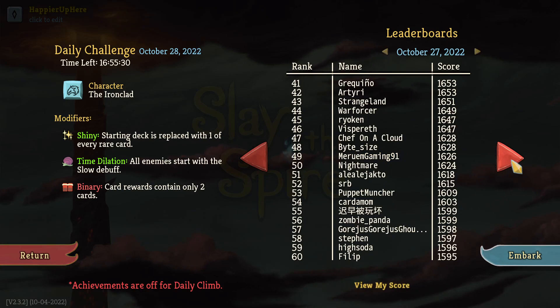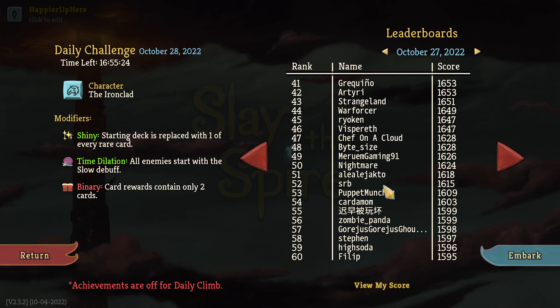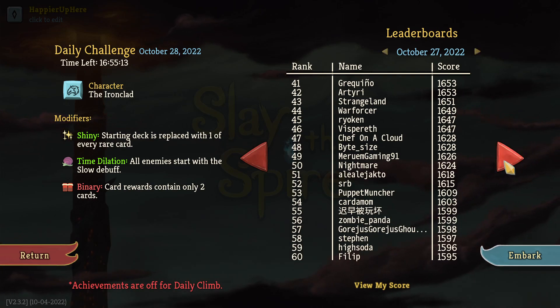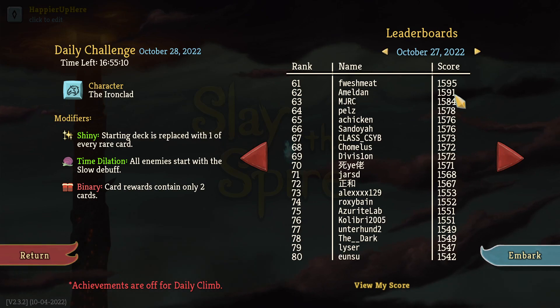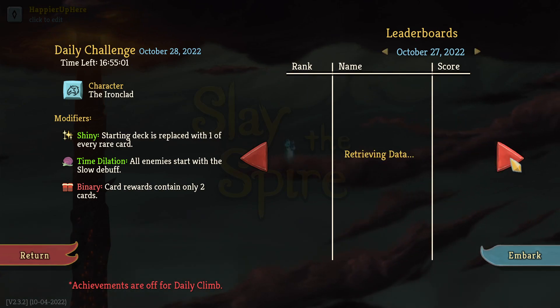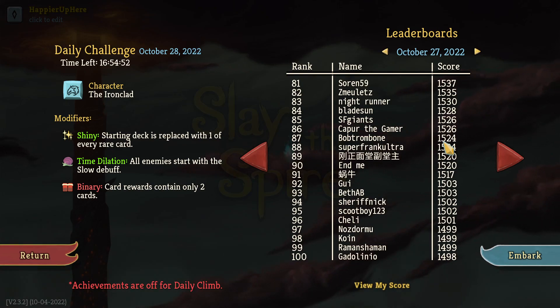Monkey Bone got 1678, then Francisco 1653, Chef in the Cloud 1628, Miriam Gaming 1626, Zombie Panda 1599, and Steven 1597. I would have been able to get 1601 if I had perfected everything and gotten some extra modifiers, but that was obviously very difficult. Mildum with 1591 - pretty good score, 62nd place. And then Pelts at 1578, also not bad.